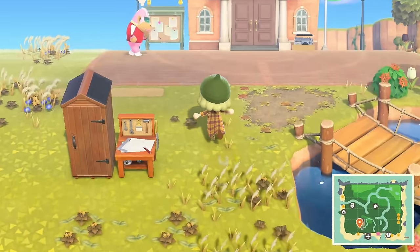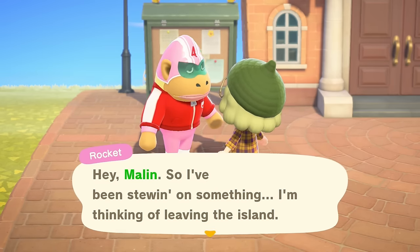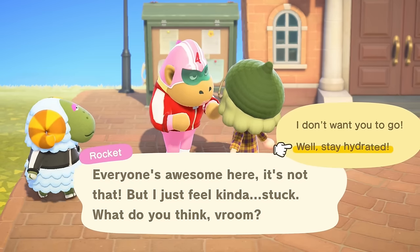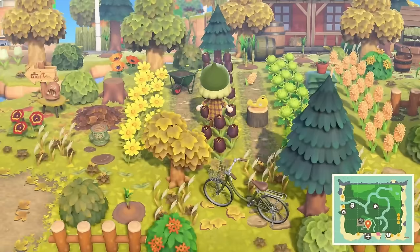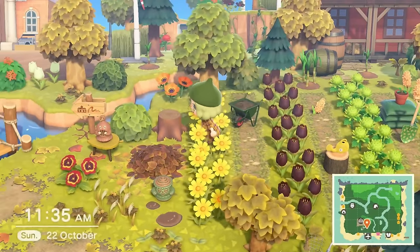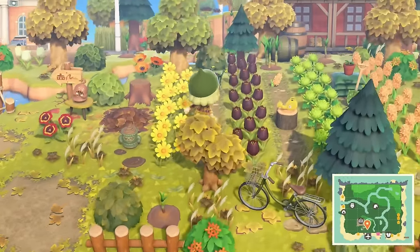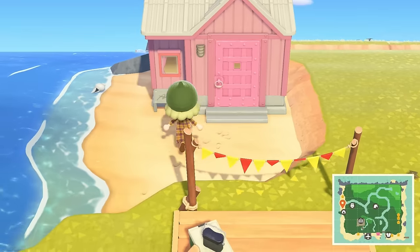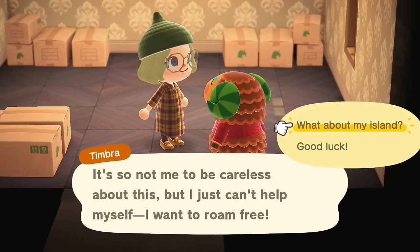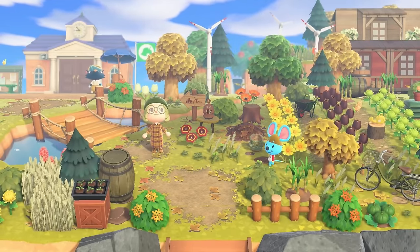Oh my god — Rocket is thinking about leaving! Yes! Oh my god, the joy I'm feeling right now. You should go for it Rocket — I won't lie, I'm not gonna miss you. What villager do you think I should get, keeping in mind the color scheme is yellow, orange, red, brown, and green? I think I might want to fill this plot with Timbra if I can. I will definitely not miss Rocket's house. Bye bye Rocket, and hello Timbra!